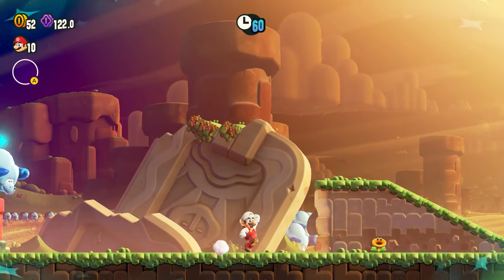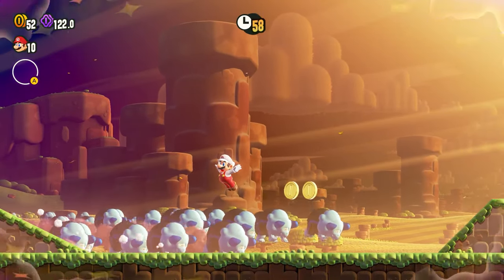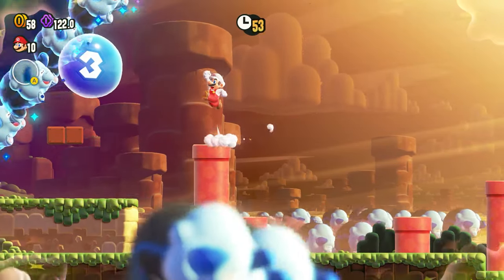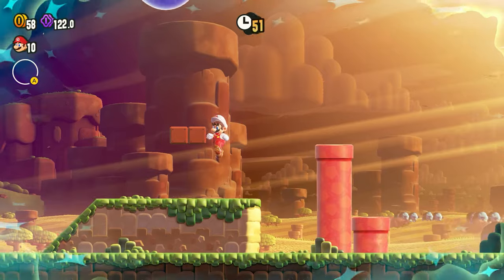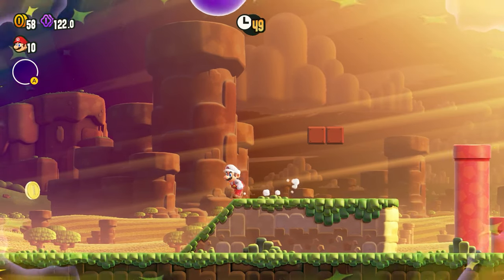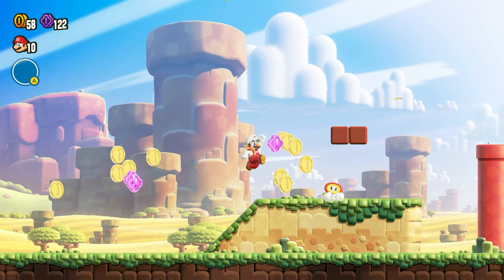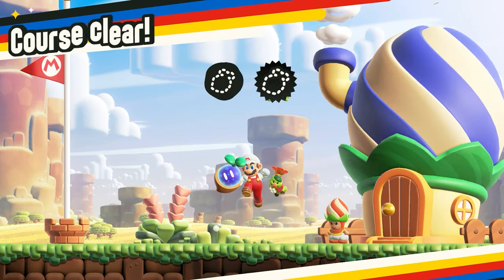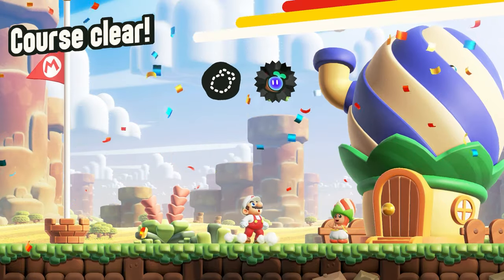Now in this run through, what you want to do is keep on heading to the right, and you want to hit the pink blocks, then ignore the Bulrush jumping over you, and then hit that bouncing bubble three times. When you do that, you'll break the Wonder Flower action, and then you'll be able to finish the level as normal, and that will give you one of the Wonder Seeds.